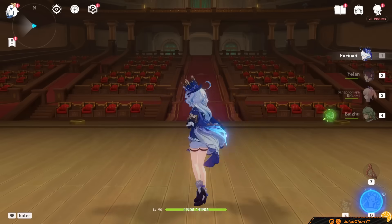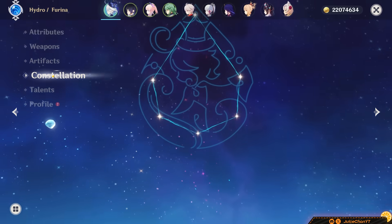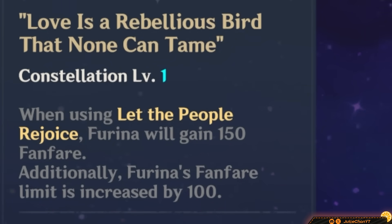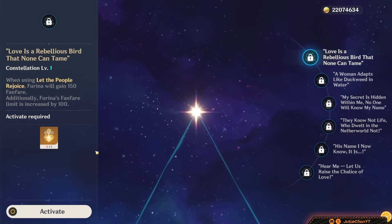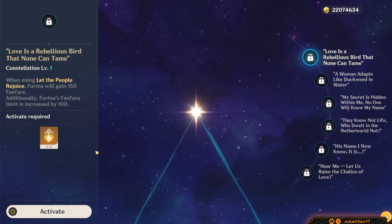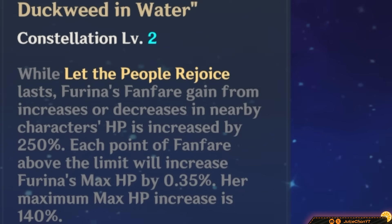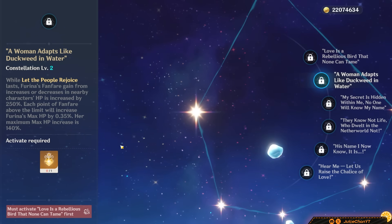Speaking of C6, let's take Farina to the stage. What are her cons like? C1 is super good: it increases her fanfare cap by 100, making the new cap 400, and gives 150 stacks upon using her burst — a 12% damage increase and 112% increase overall. If you're on the fence between signature weapon and C1, get C1. C2 gives huge buffs to Farina's burst: during her burst, Farina's fanfare gain from everyone's HP increases by 250%. Each point of fanfare above its limit increases Farina's max HP by 0.35%, up to a max of 140% — a crazy 38% DPS increase and 150% increase overall.